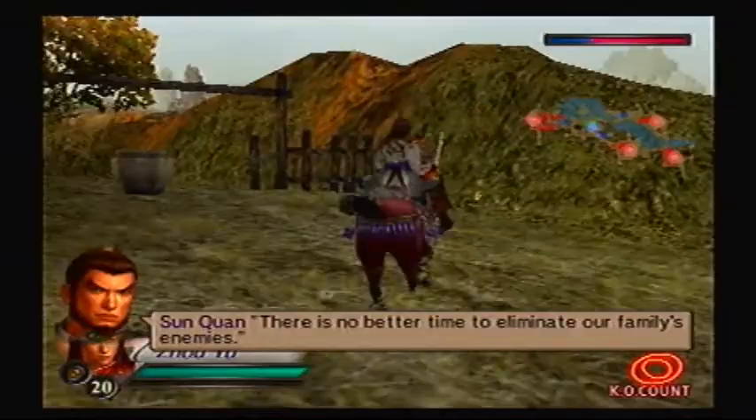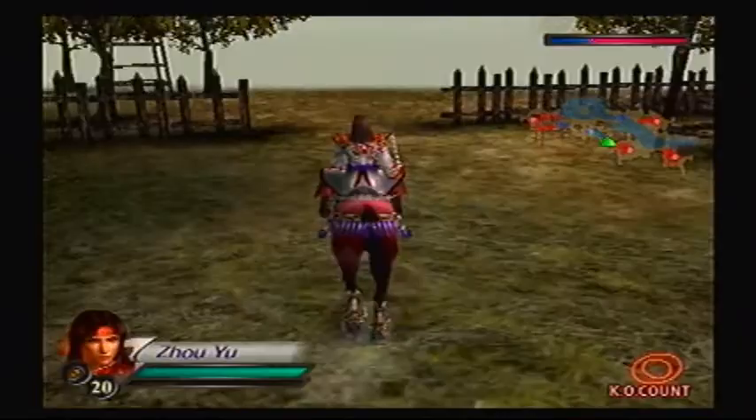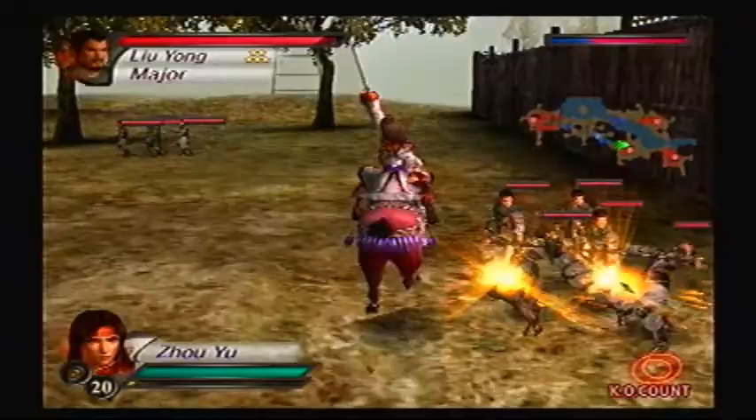In-game dialogue: 'There is no better time to eliminate our family's enemies. Let's go, Pop. We'll take them all on. Let us go forth. All units, advance.' That's a good way to bring your sons to work day — let's just kill some people. Just some regional leaders of Jing province, that's all. No big deal.